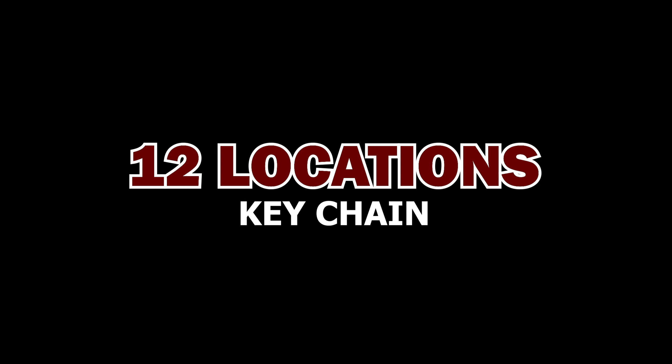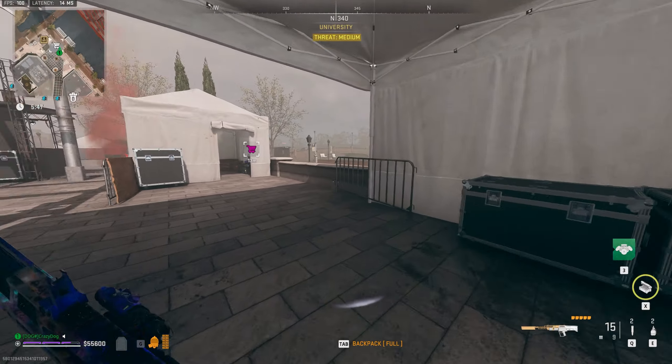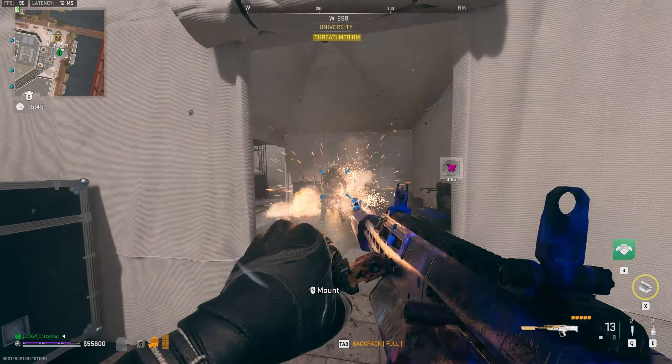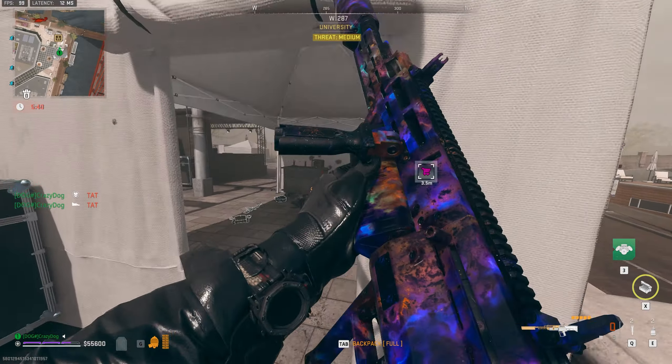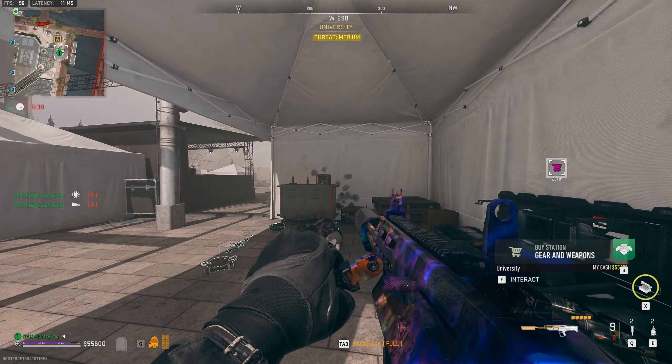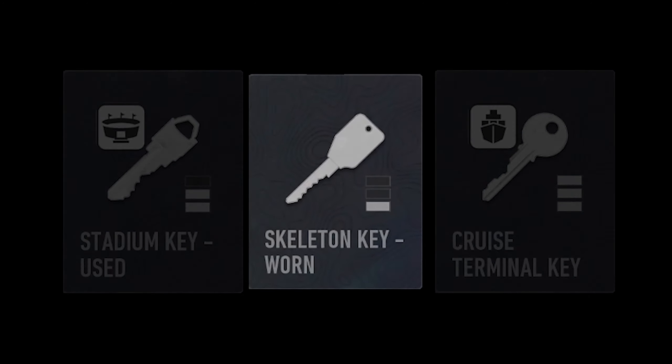The second chain is a 12-location chain which is one-directional, so it is best to start at the beginning to ensure you loot all spots. I personally like this chain better than the loop as it offers more loot. Keep in mind that two locations in this chain will require additional keys — specifically a stadium key and a cruise terminal key — since a couple of the chain locations are inside locked POIs. Alternatively, you can use a skeleton key to open those two locations.